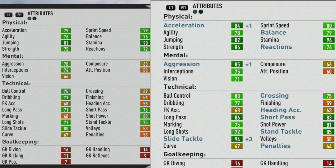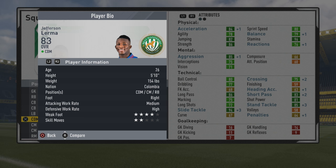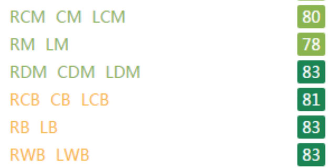Looking at the comparison, you can see the strength, stamina, and the majority of growth there physically. Good improvement to pace also, then mentally vision getting some improvements along with aggression. Technically, ball control actually improves nicely — dribbling, crossing, passing, marking, and tackling stats as well. Very good improvements all around technically, and a lot of those stats good to see that type of improvement over the years technically, mentally, and physically.